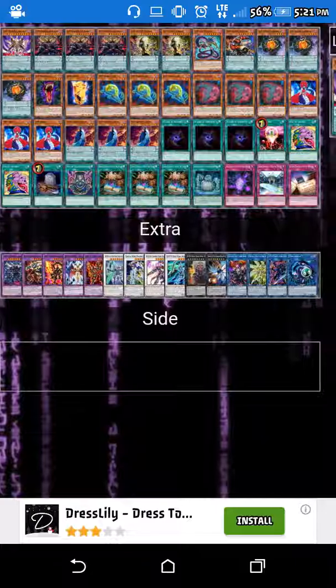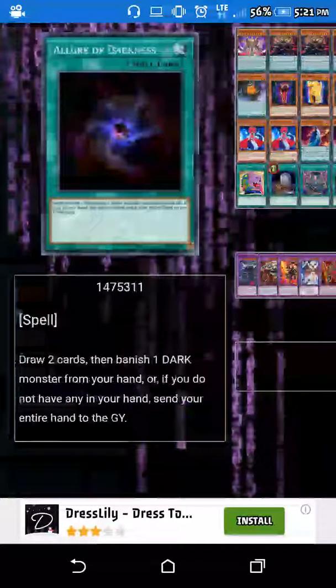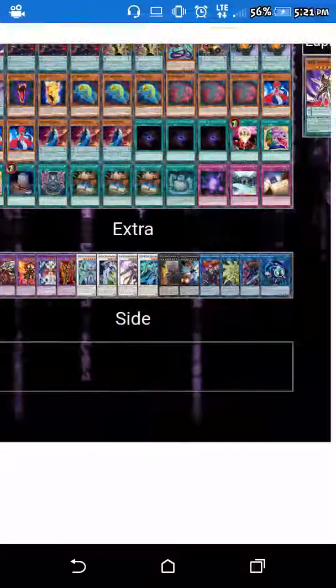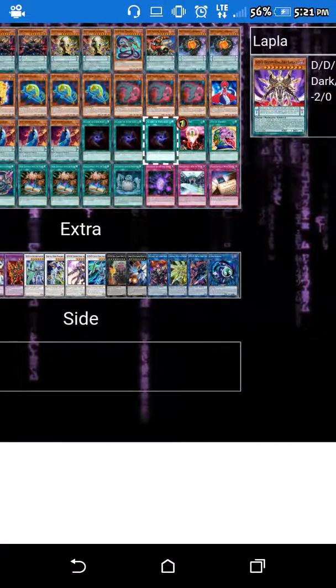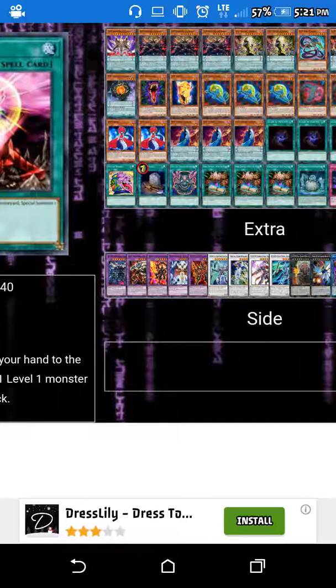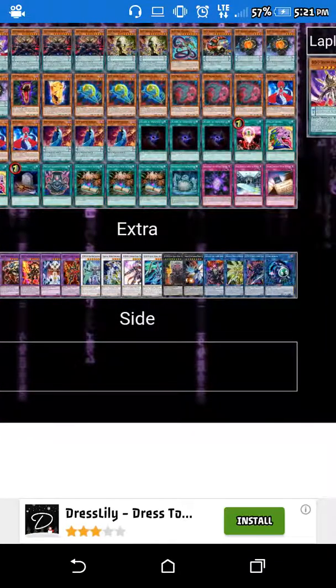We have one Vice Typhon for another version of Necro. We have one Seven Newton because of its effect — for the activation of the effect of our Gilgamesh. We run three Copernicus — however you want to say his name — as one of our main mill cards.